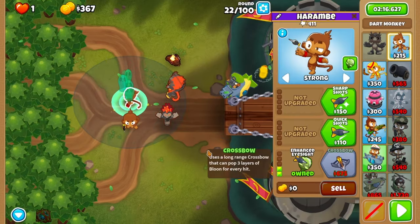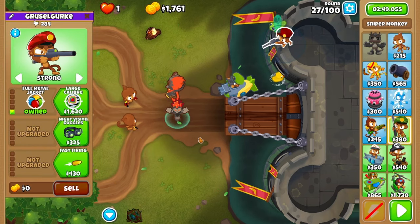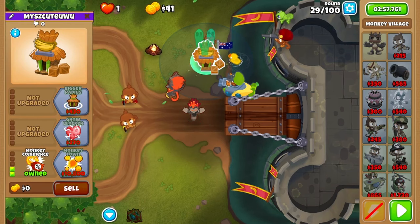Next upgrade your top dart monkey to enhanced eyesight, and then save all the way up to round 28 to stop and buy full metal jacket on your sniper.